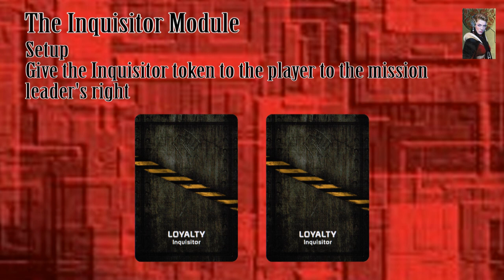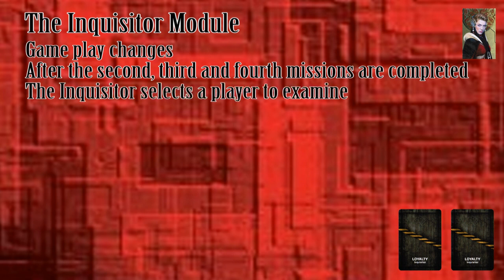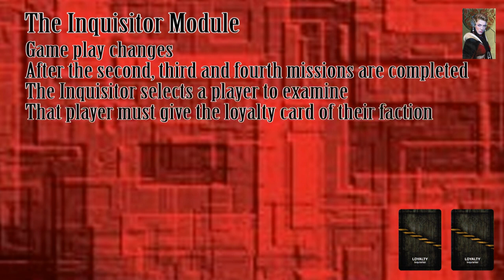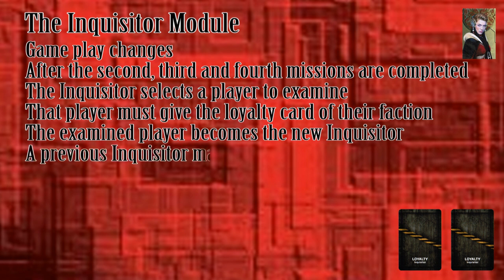The Inquisitor module is another method of knowing the loyalty of other players. During setup, after a leader has been selected, give the Inquisitor token to the player to the leader's right, and place the Inquisitor loyalty cards near the tableau. Immediately after the second, third, and fourth mission is resolved, the Inquisitor chooses a player to examine. That player must hand her an Inquisitor loyalty card that matches his affiliation. Once the Inquisitor has seen it, she hands the card back along with the Inquisitor token — the examined player becomes the new Inquisitor. The new Inquisitor will examine someone at the end of the next mission, except for anyone who has already been an Inquisitor. Anyone who has played Resistance: Avalon will recognize this as the Lady of the Lake mechanic.